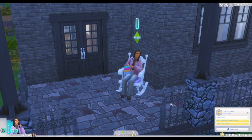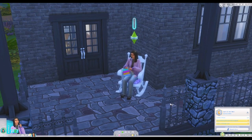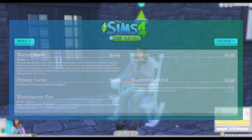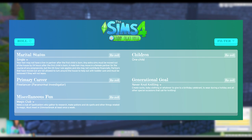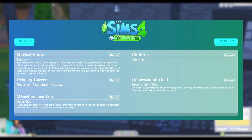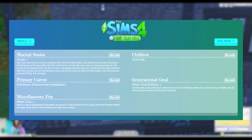I stumbled upon the generator and decided to click the roll button a few times to see what would happen, and then I settled upon one roll. What I rolled is that we are going to have a single sim who only has one kid in their lifetime, and they have to become a paranormal investigator. They have to spend a lot of time knitting and making stuff for holidays and such — for all the special sims in their life, for birthdays, events, all sorts of things. That is the generational goal.